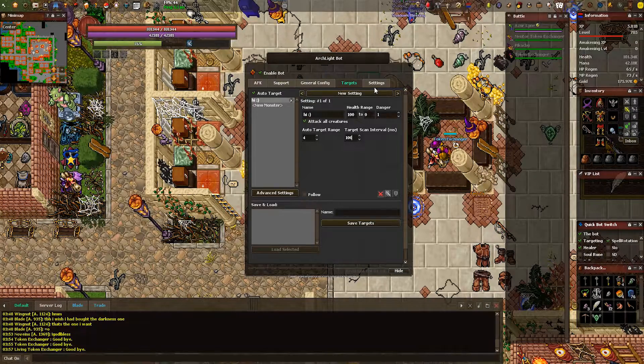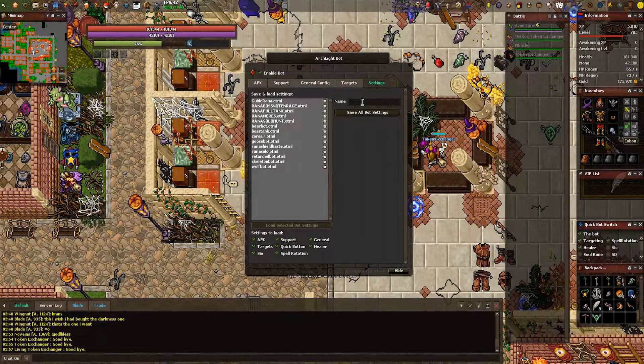Under the settings tab is where we can save our bot's configuration. Personally, I type in the character's name so I don't get confused with the others, but feel free to set it to whatever you like. Simply click on the prompt, then type in what you want. After that, click save all bot settings. On the left-hand side, you'll notice the bot configuration that you saved.